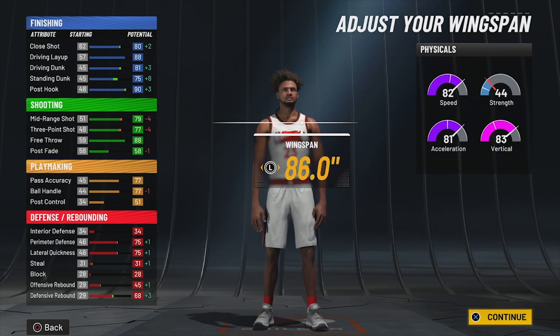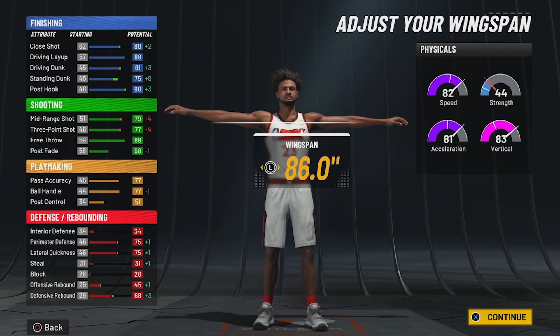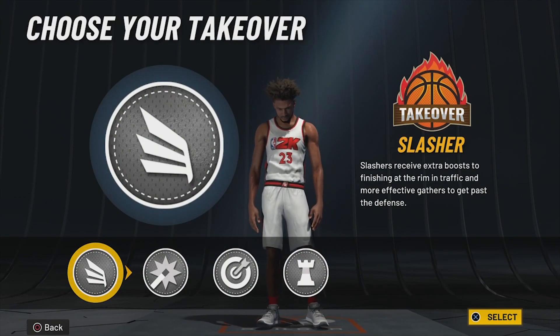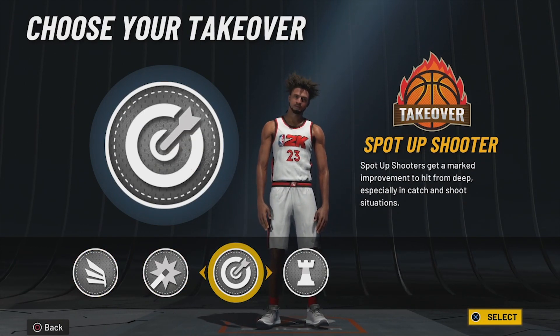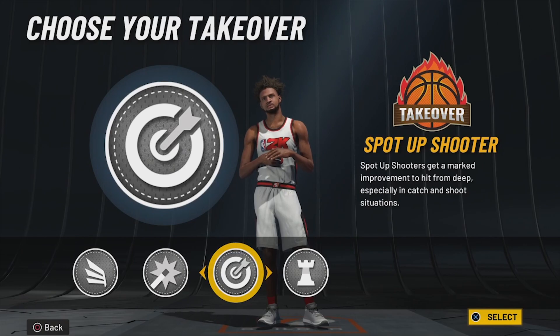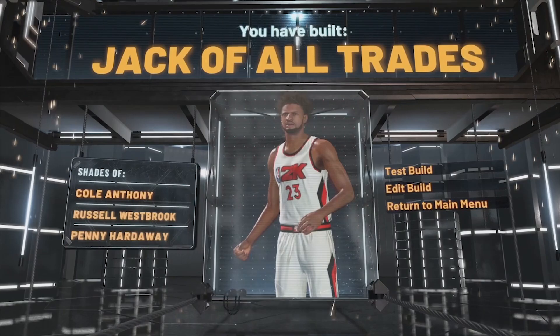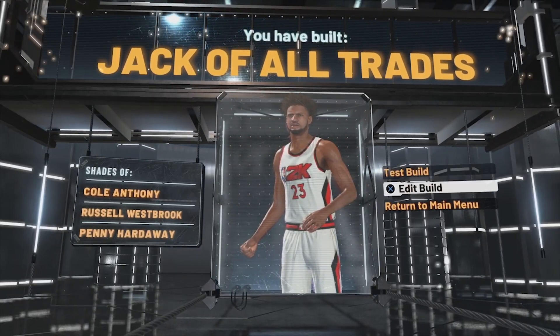Your driving dunk is still going to be ridiculous — you're going to be able to finish around the rim, shoot the three, do everything you want, and still dribble and iso. For the takeover, you can go slashing or rim run, or you can go spot up. We're going to go with sharp takeover. And we have created the jack of all trades — Bill Russell Westbrook!